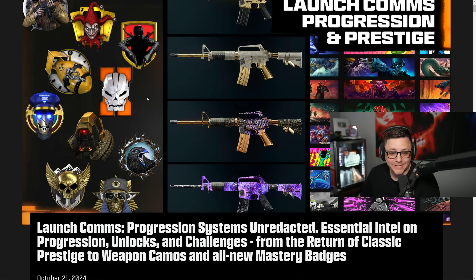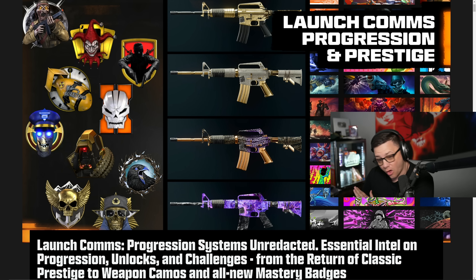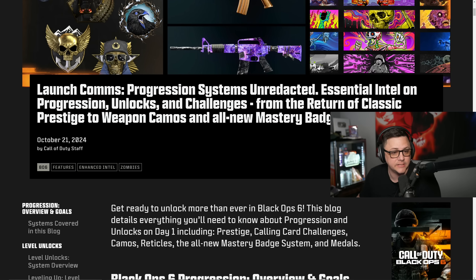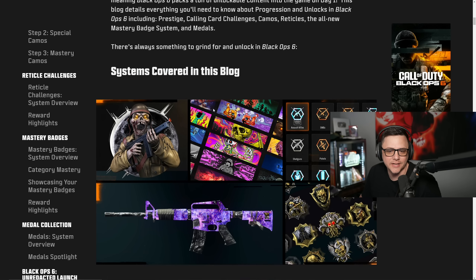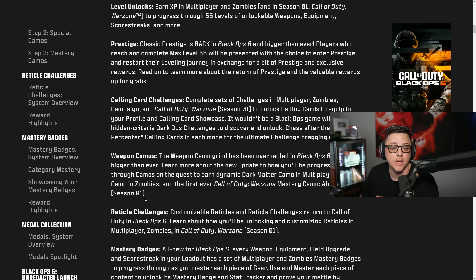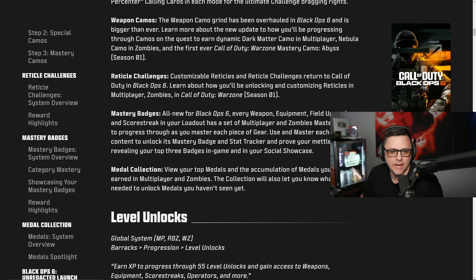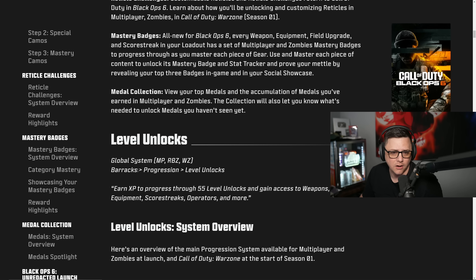Today's blog covers progression and prestige. You can see the prestige icons, mastery camos, and a bunch of calling cards. The systems covered in this blog are level unlocks, prestige, calling card challenges, weapon camos, reticle challenges, and mastery badges — plus the metal collection.